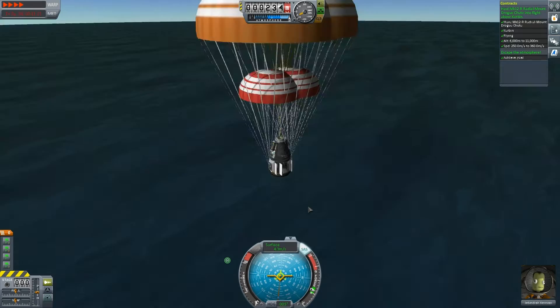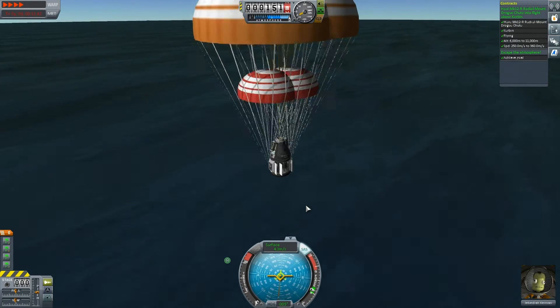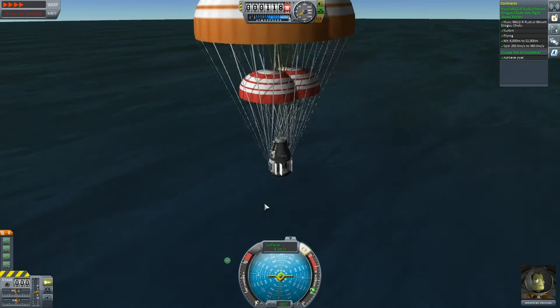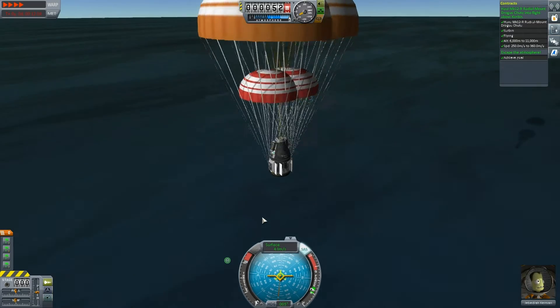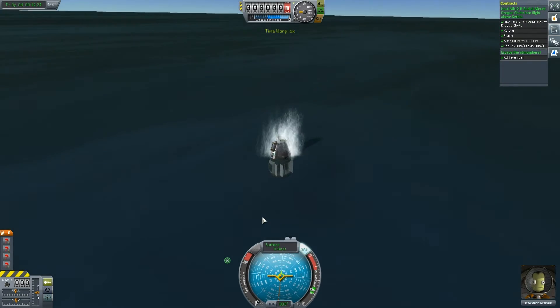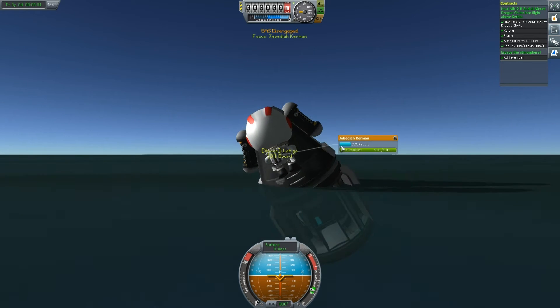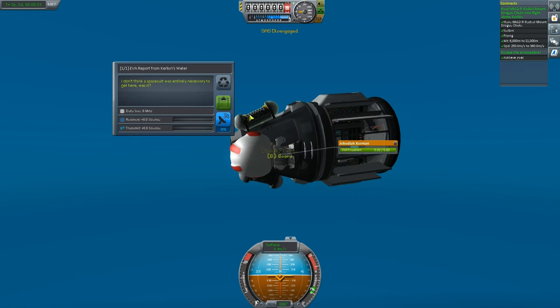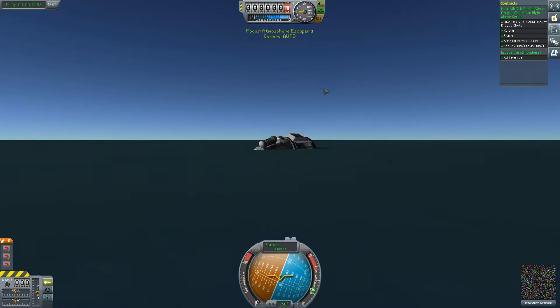250 meters. You are the first Kerbinaut of the RKSA to escape the atmosphere — how does it feel, Jebediah? Well, it feels rather fine. I'm so proud. Here we go — we have touchdown. Jebediah, you are a hero. Let's EVA you. Oh no, you've tilted over the rocket — you're going to drown. Get back in. There we go, mission complete. That was successful — I didn't quite know if it was going to be, but it was.